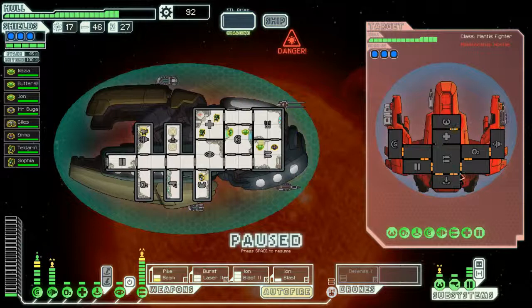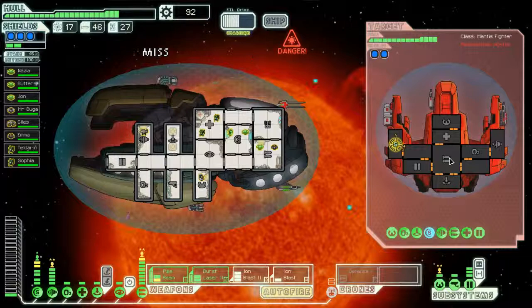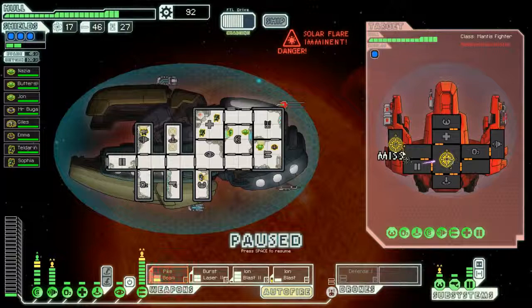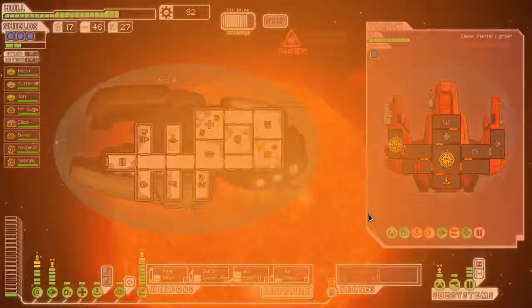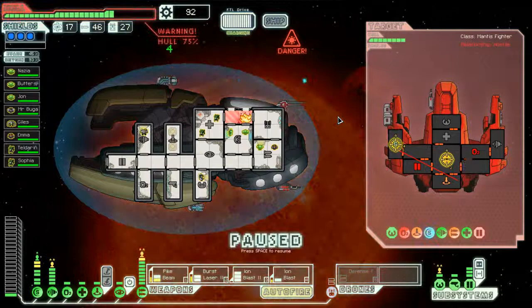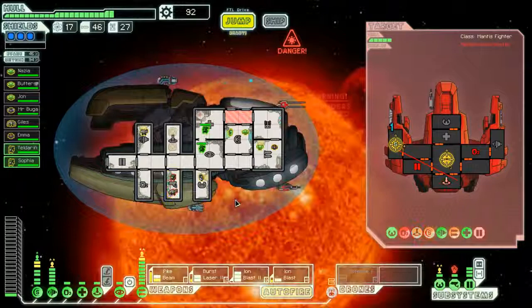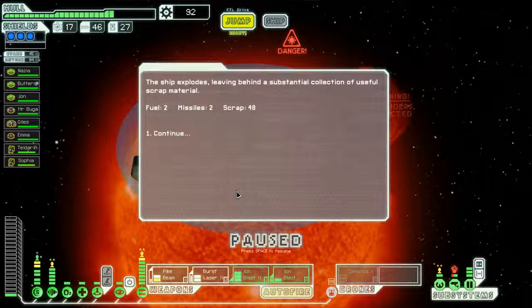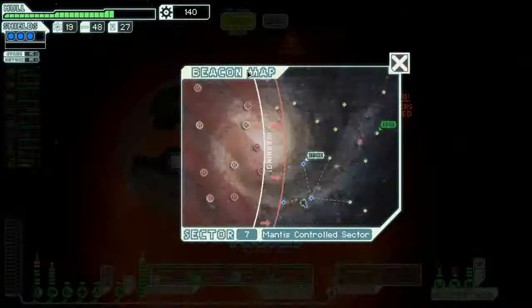Can we not go this way instead? Okay, let's go ahead and do that. They're not boarding, which is fine by me — we're not going to screw around with any of that around the sun. Burst laser, pike beam. Okay, that's good — his missile is going to take our shield down, which is fine. Our shield did its job. See what you made us do — fuel, missiles, and scrap. You made us kill your ship and now we're going to kill you on board our ship. You made us do that; we didn't want to do that. Let's go here.